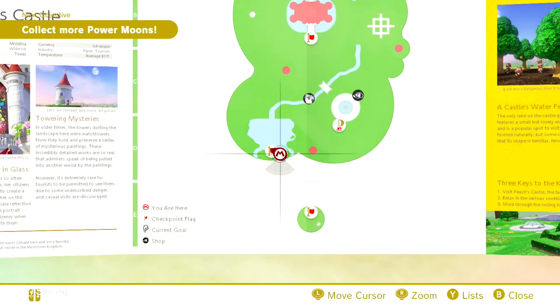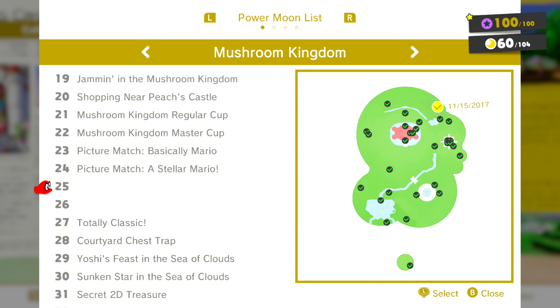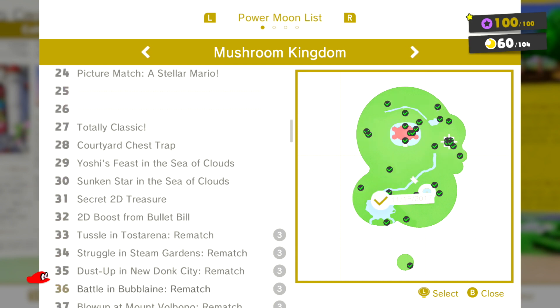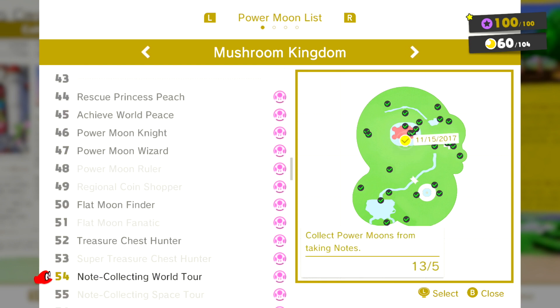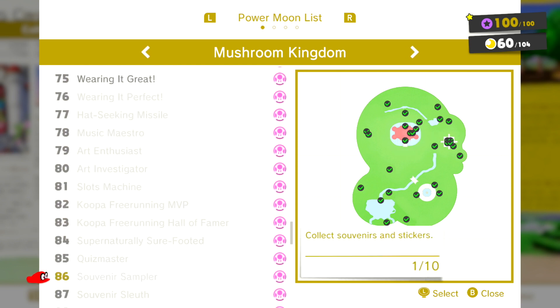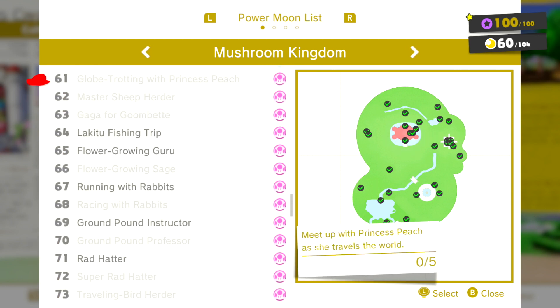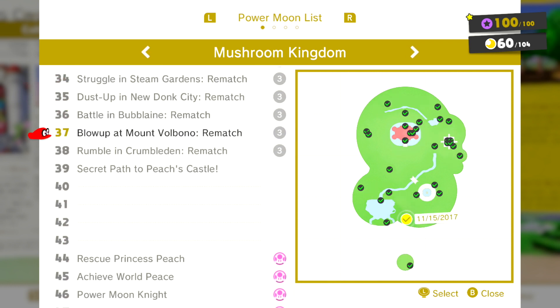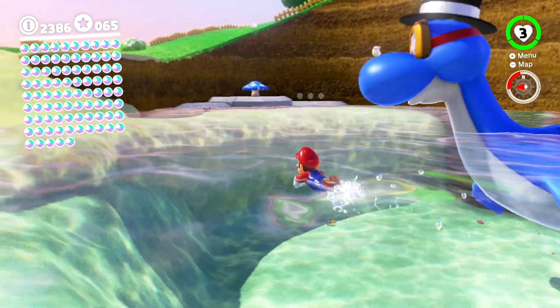Alright, so what are we missing now? Everything so far we've got until here. Looks like there's a secret area that I'm missing. Secret path to Peach's Castle. And then all of the rest of them are achievements — many, many achievements. So I'm missing 40, 41, 42, and 43. Let me see what's in that tower, because the door wasn't open, so I assume I haven't been in it.